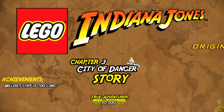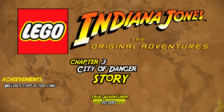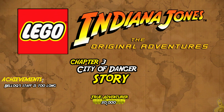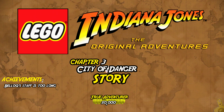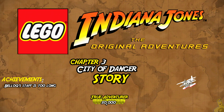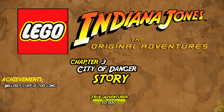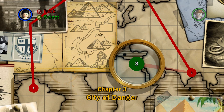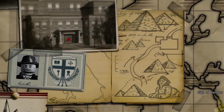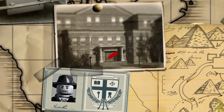What's up guys, Brian with Happy Thumbs Gaming here and we are back with more Lego Indiana Jones: The Original Adventures. This is Chapter 3, City of Danger story, which is really a tale about a man and his monkey. We're going to shoot for that True Adventurer of 50k. We fall a little short, but we do get the achievement for Belloc's Staff is Too Long. We're going to jump into a quick cutscene and see you on the other side.